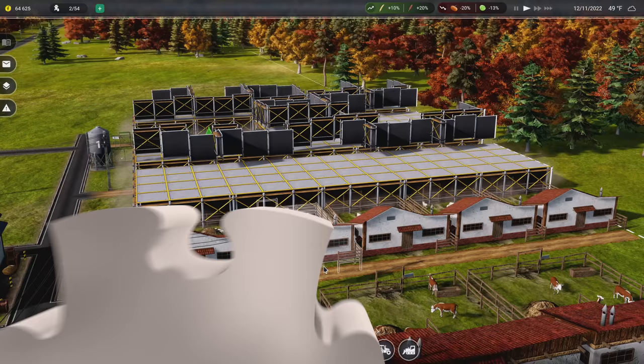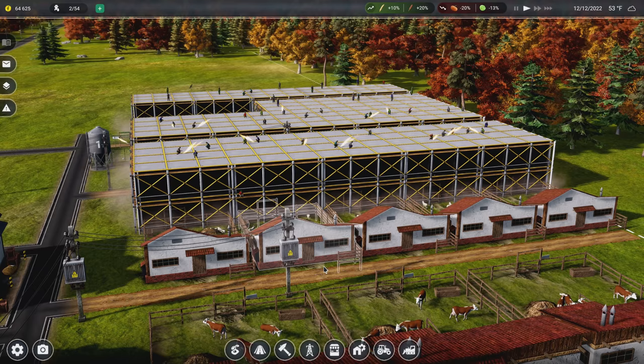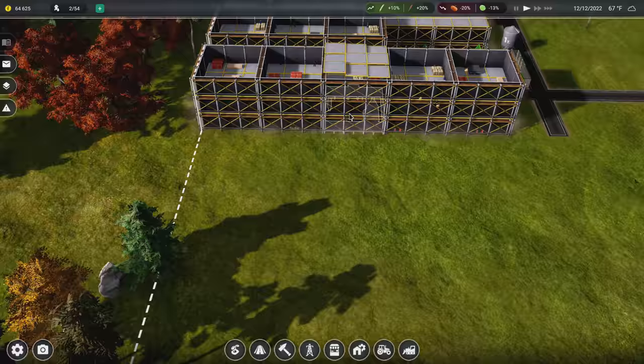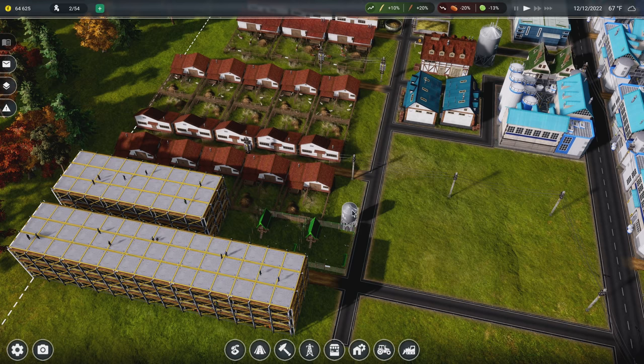Hey everybody, welcome back to the farm! I've decided to make some amendments to the chicken coop situation. You might notice we have a lot of construction happening right here, just over by the sheep. I decided I don't want this up against the road — I want to keep it consistent with everything else, so I'm moving most of the coops. We'll have a little gap on these two because they have animals in them.